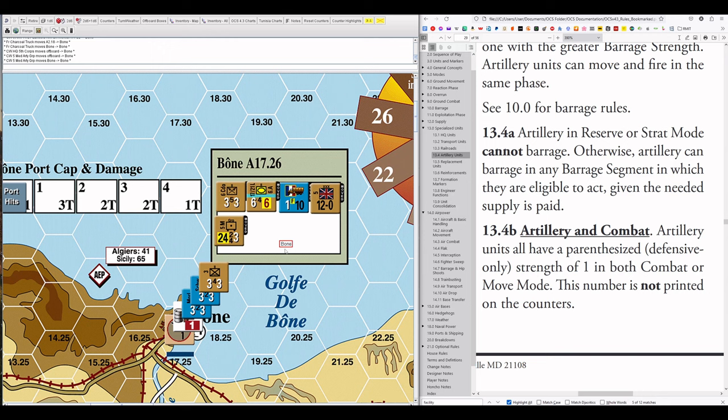Every single artillery unit has a hidden combat strength of one, regardless of mode, though it can be modified further. As an addendum: in some bigger eastern front games or Beyond the Rhine there are multi-step artillery units not present in Tunisia and not described in the OCS 4.3 ruleset — they are game-specific units. For the purposes of this OCS system overview, all you need to know is that artillery units have one combat strength, unless changed by game-specific rules.